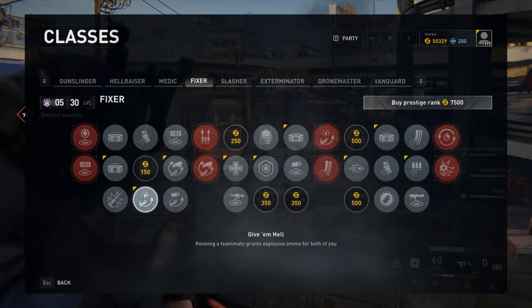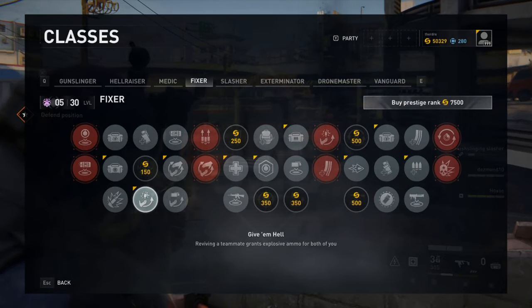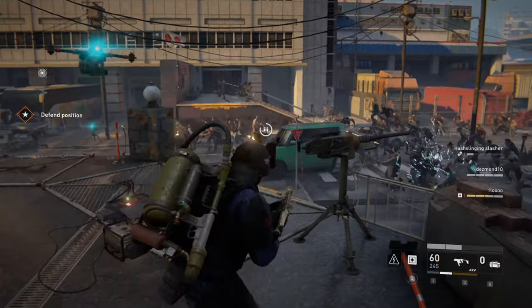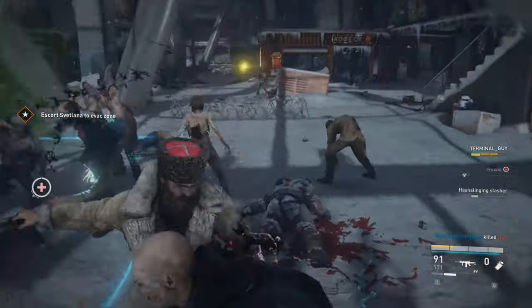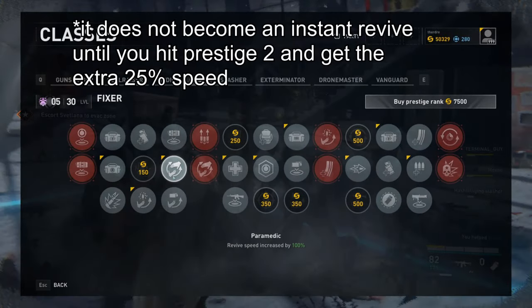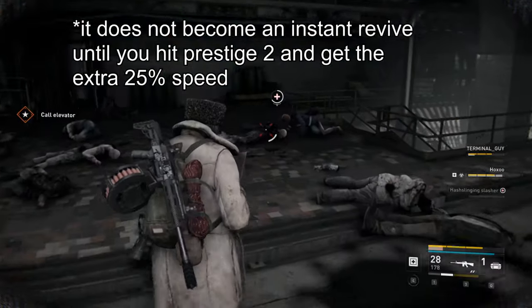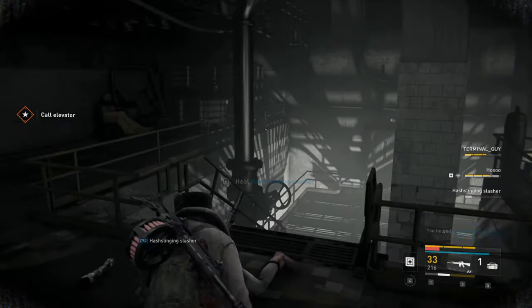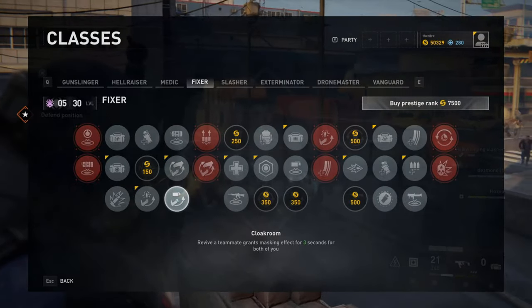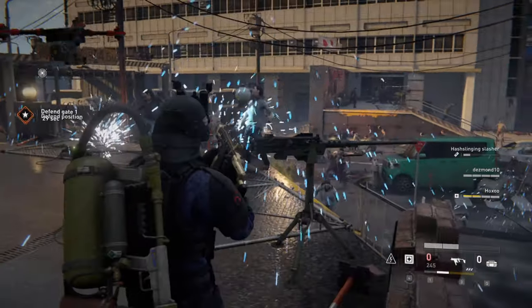This also allows your teammates to generate more equipment charges for themselves, which will boost everyone's survivability and DPS. Next up is Give'em Hell, which makes reviving your teammate grant explosive ammo for both of you. Basically, this is a free reload for both you and your revived teammate, and is really the only option in the tier anyways. Up next is Paramedic, which increases revive speed by 100%. This paired with a Prestige 2 perk makes reviving a downed teammate essentially instant. Cloakworm is also a very strong choice as well, but the instant revive proved to be more valuable more often.